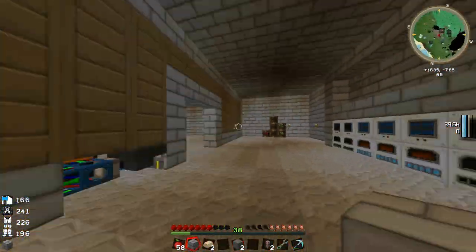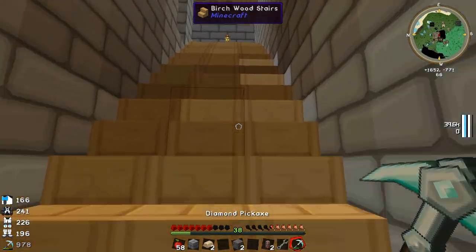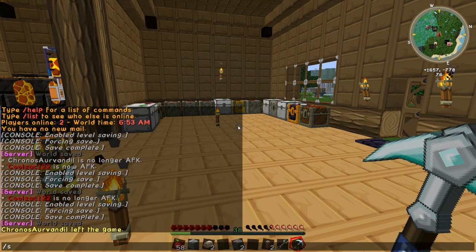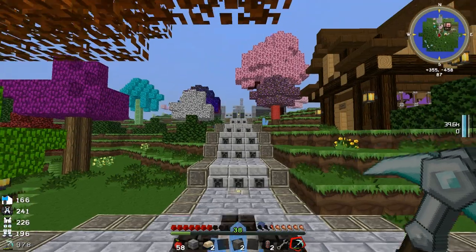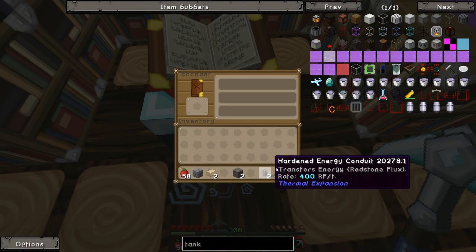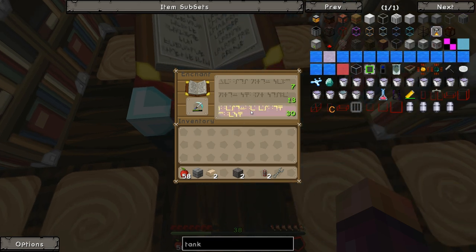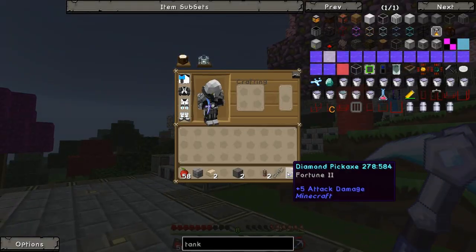What I want to do this episode is go and enchant my diamond pickaxe, because as you can see I'm level 38 now. Which is a pretty nice level, and it means that if I go to spawn, there is a nice little enchanting table we can use. And if I can get a nice level 30 enchant on my pickaxe, hopefully I'm hoping for fortune. Fortune 2 — not quite fortune 3, but fortune 2 is still nice.